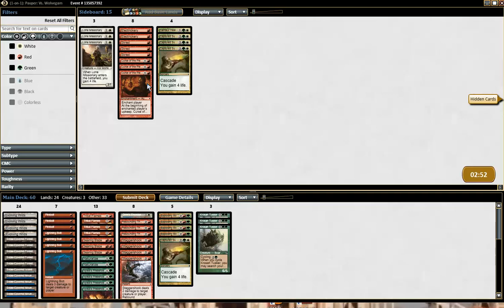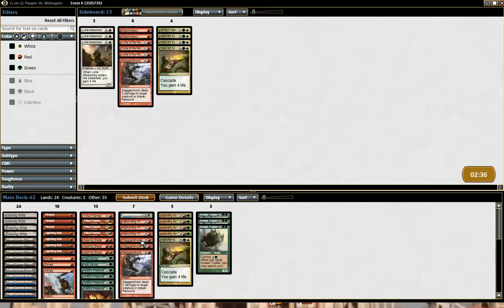Do I agree with the Cyborg plan? Curse. Shreds look pretty good. Over what? What can I take out here? Stagger Shock didn't hit a lot, so maybe it's Stagger Shock. Let's try that.